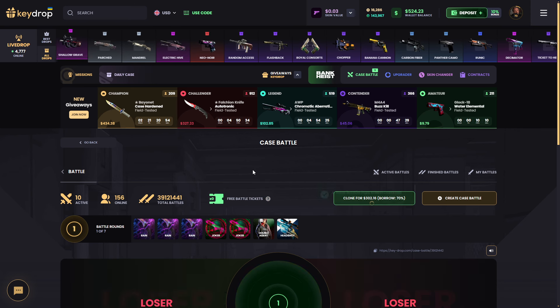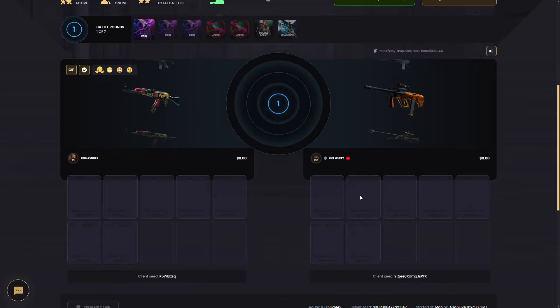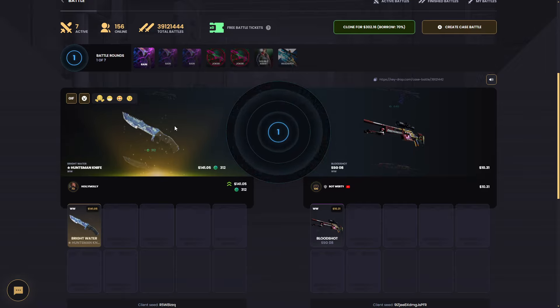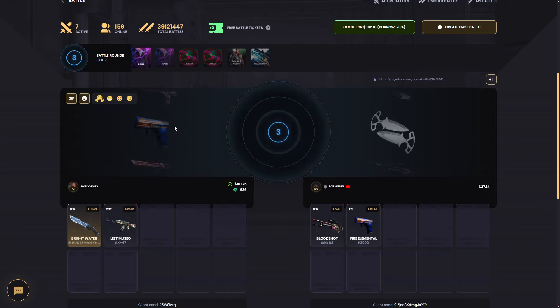Okay let's do this again. I believe we can get something good. We start with a Huntsman Knife but it's not too much — it's $131. That's not what I wanted, it's not good. I thought it was expensive.